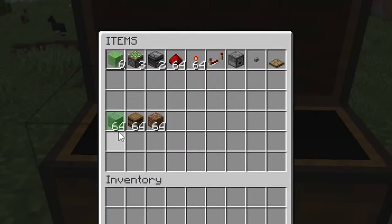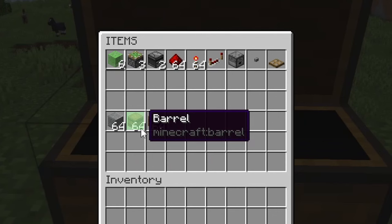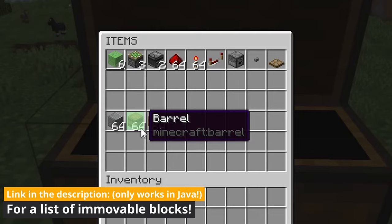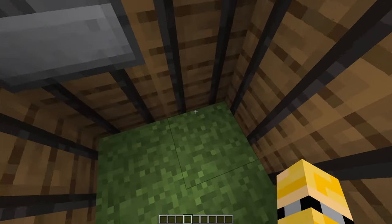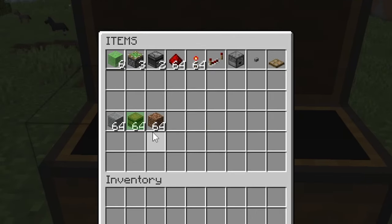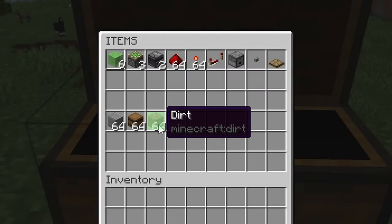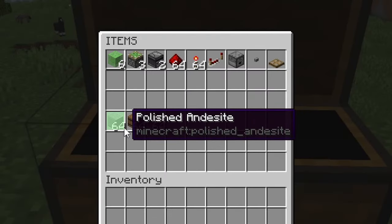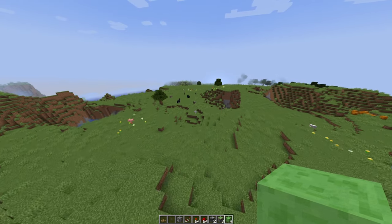Next you'll need a bunch of chosen blocks — in this case I'm going to be using polished andesite, but you can use any block you want for decoration. You'll also need a bunch of immovable blocks; I'll leave a link in the description for a list of immovable blocks for Java Edition. This machine will only work in Java Edition. I'm using barrels because they look the best inside an elevator, but you could use obsidian. Finally, grab some temporary blocks — I'm using dirt, but in creative you can just use your chosen block.